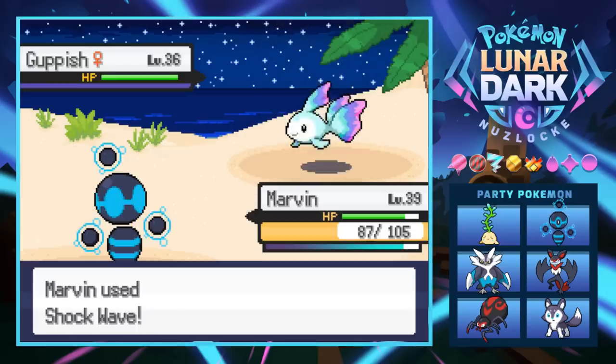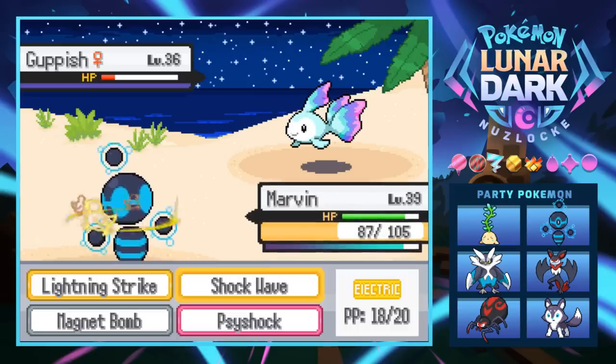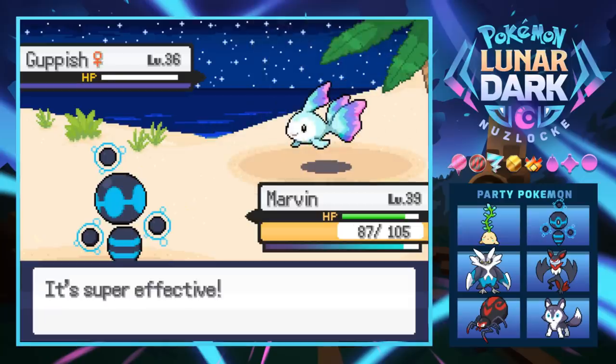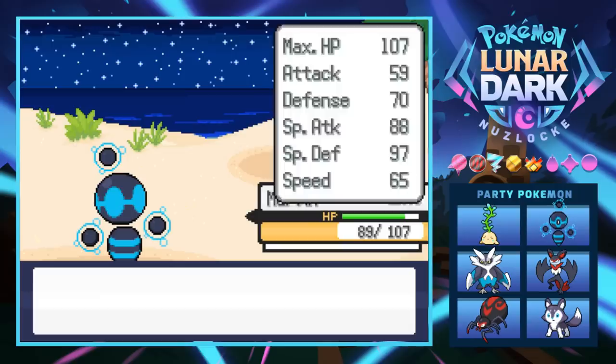Don't hit yourself Marvin — Marvin is the damn MVP these days, though every time I say that about a Pokemon I end up killing it. Let's just pretend I didn't say that. We grow to level 40 and get a chance to learn Electro Kinesis.